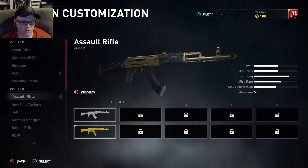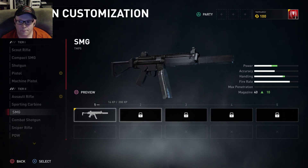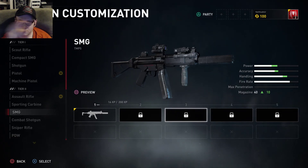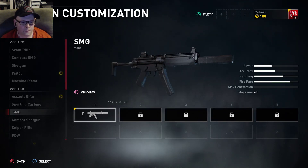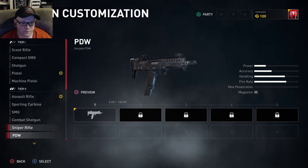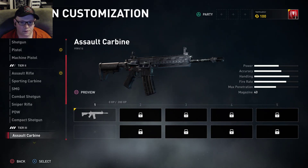Some weapons seem to be specific, like starting with an SMG with a silencer — the TMP-5 with a silencer. All of them seem to have some sort of silencer, so I guess it just means whatever one you end up picking in the list. There are three weapon tiers — the Assault Carbine, the HW-416, which I kind of like.